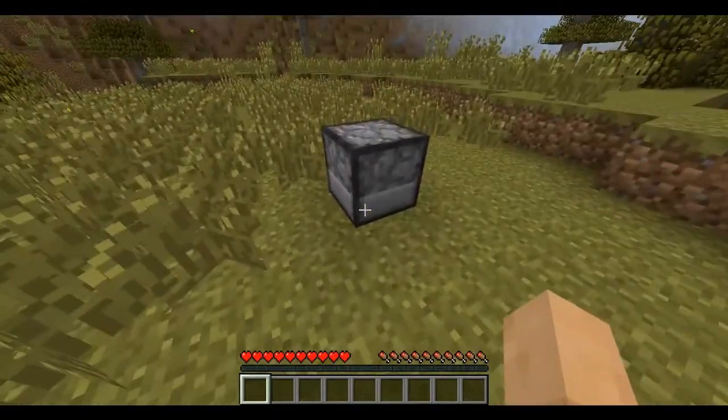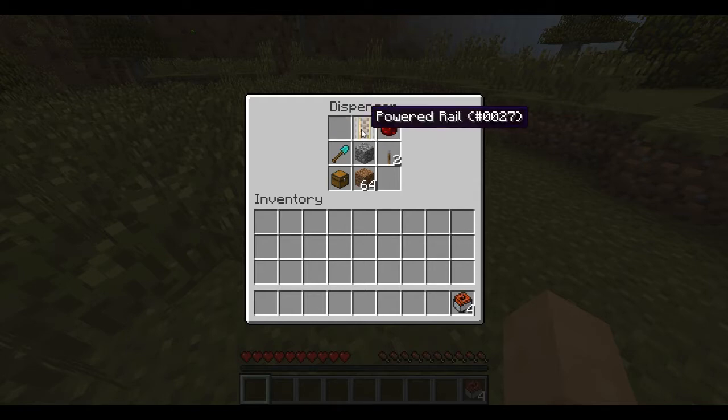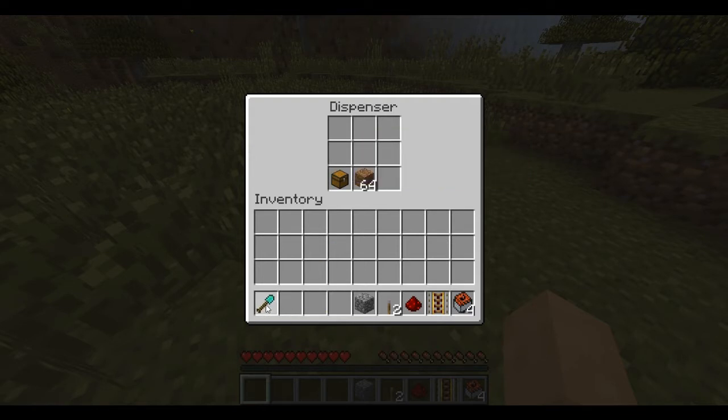I want to show you how to build one of these. Here's everything you need: a minecart with TNT, a powered rail, redstone, two levers, a non-updating block, your tool, and building blocks for your chest.